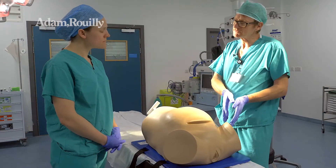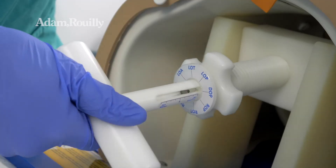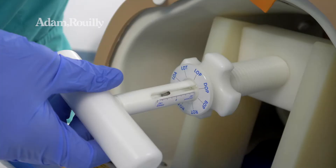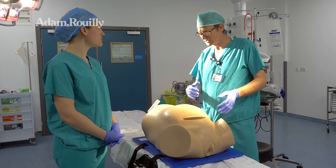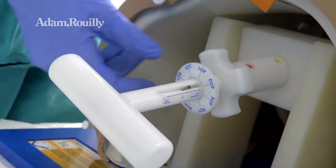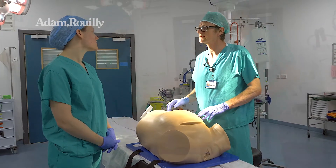I'll ask you to do the vaginal examination — tell me what you find as you go along. I have an indicator here that tells me the position of the baby's head that you won't be able to see while you're examining. I'll also be able to see whether you're flexing or deflexing the head in the process of delivery. This is an easy one — I have the option of screwing this in to make it more and more difficult, and putting the baby in a range of positions from OT to OP to face presentation, asynclitic, deflexed, or flexed.